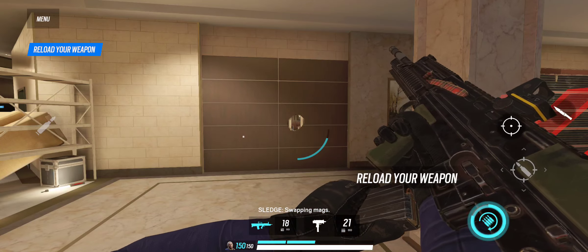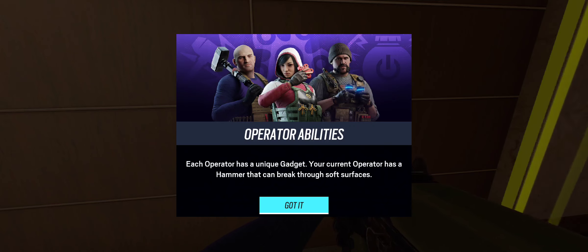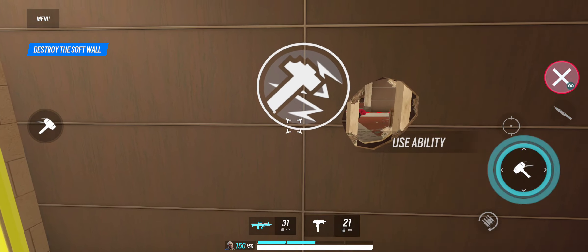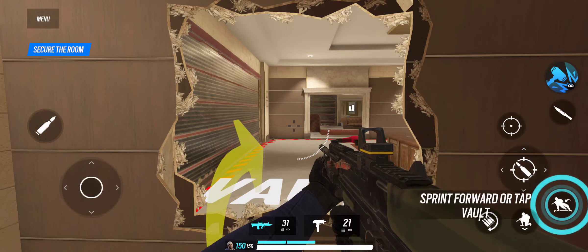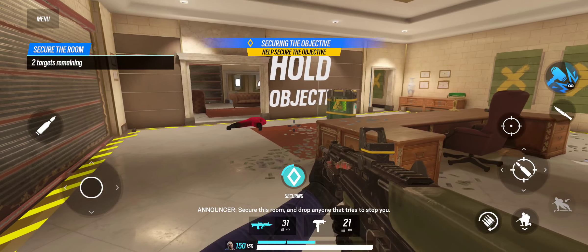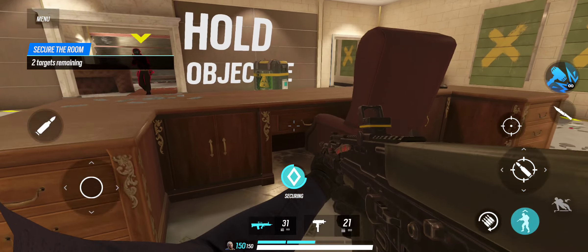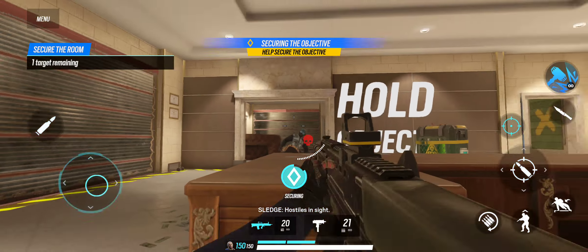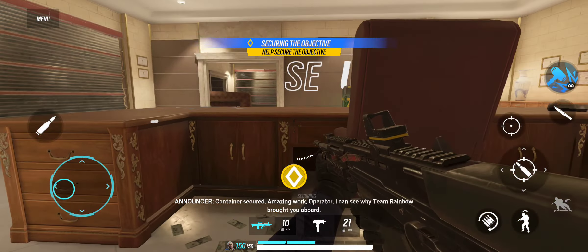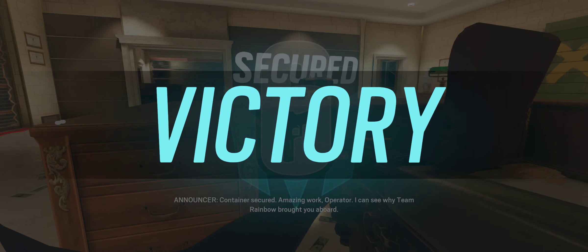Swapping mags. The container's in the next room — you know what to do. Secure this room and drop anyone that tries to stop you. Container secured. Amazing work, operator — I can see why Team Rainbow brought you aboard.